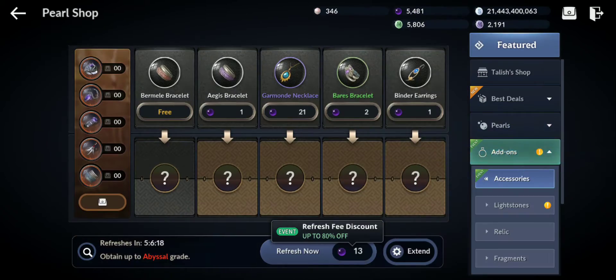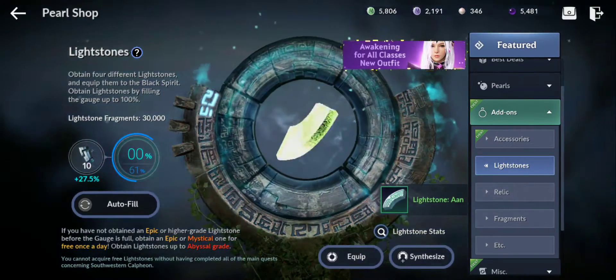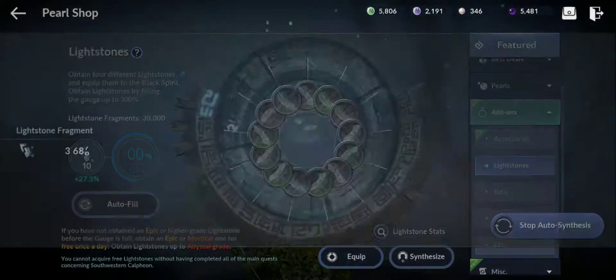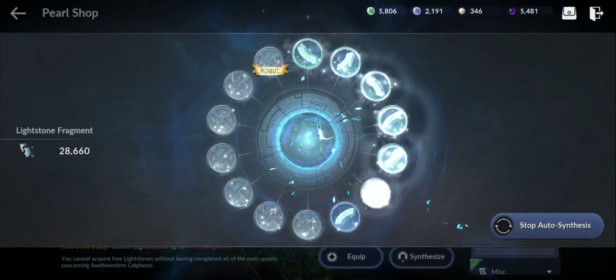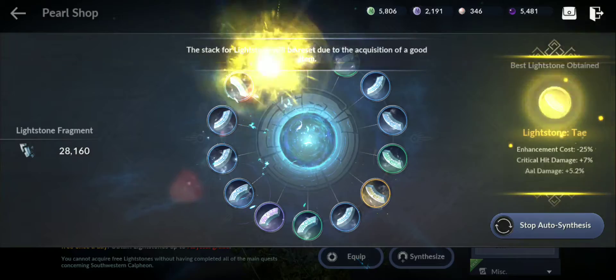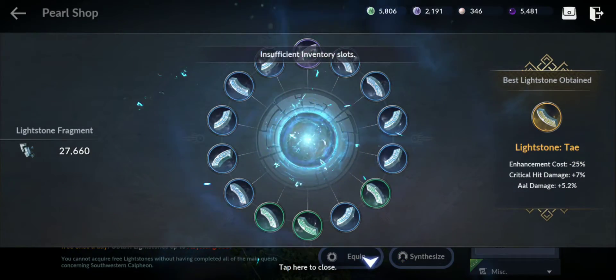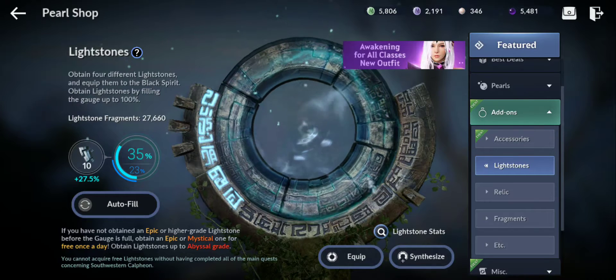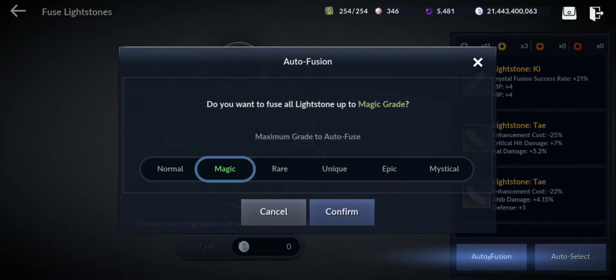Light stones — 30,000, so 10,000 more than the relics. Let's start. I wish they had auto-synthesize combined, because this will be a slower process.